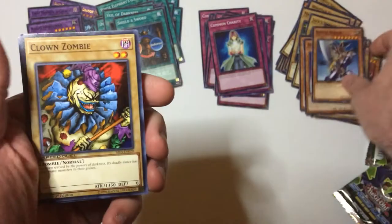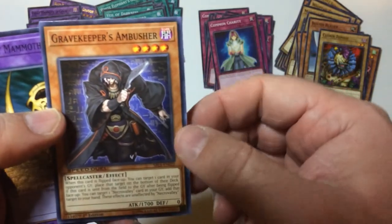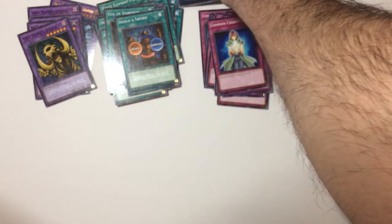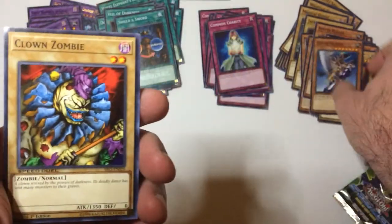Why not — Buster Blade, Clown Zombie, Clever Keeper's Ambusher, Wonder Mammoth. Another skill card, but it's the same one I already got. Jax Knight, Buster Blade, Clown Zombie.